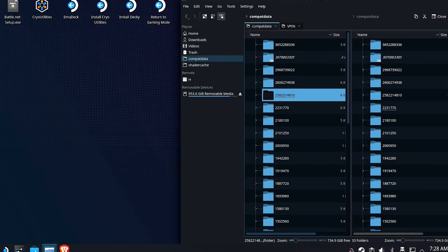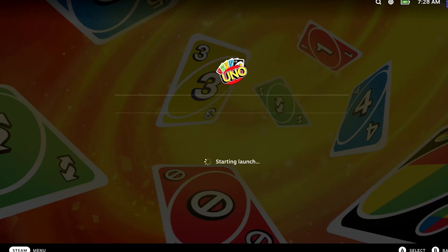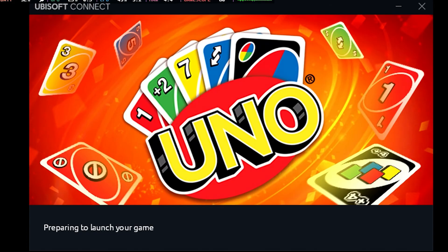Let's go ahead and close off all those and go back to gaming mode and test it out. We launch Uno now from gaming mode. And looky here — this looks a lot better, doesn't it? This is working out a treat. It's working. Fantastic.